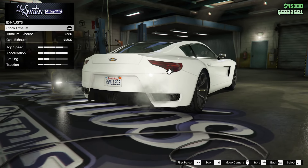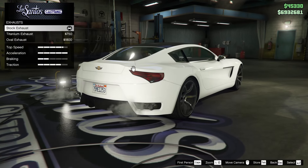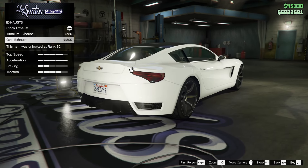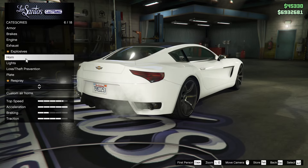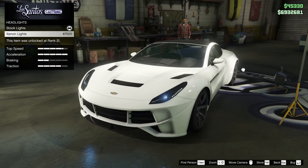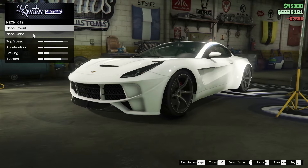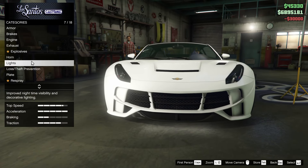For the exhaust, we have a few different options. I honestly think stock is the best looking out of all of them. I don't think the titanium or the oval exhaust actually look better, so I'm going to leave it stock, which is kind of unfortunate. For the headlights, I think I will go for xenon. And for the neon kit, I will go all the way around to lower the center of gravity of the car.